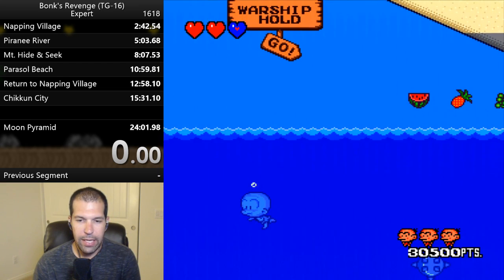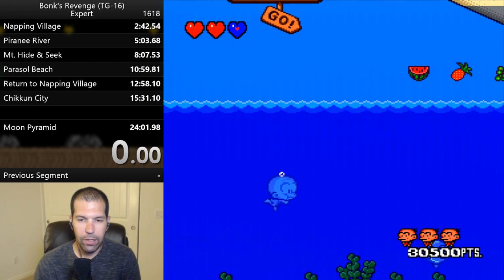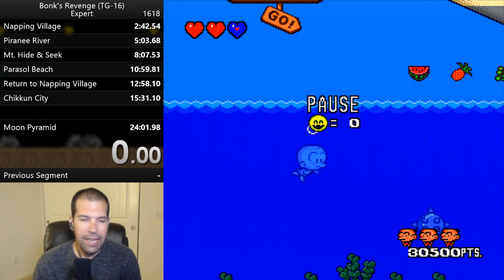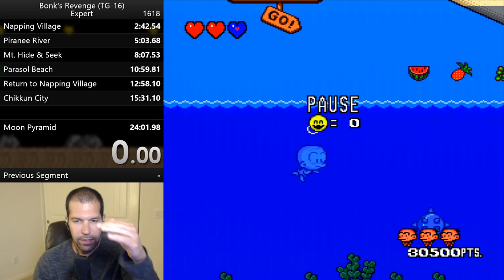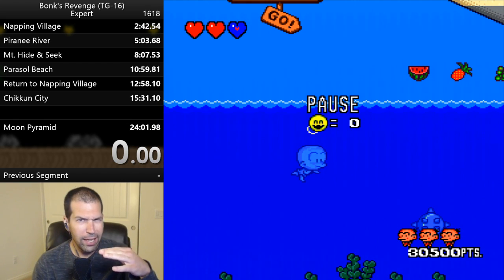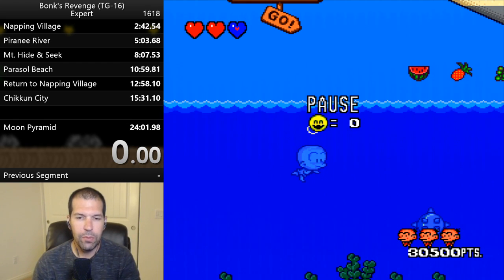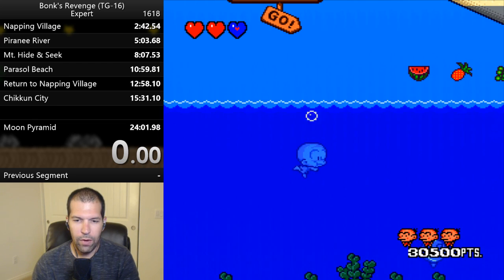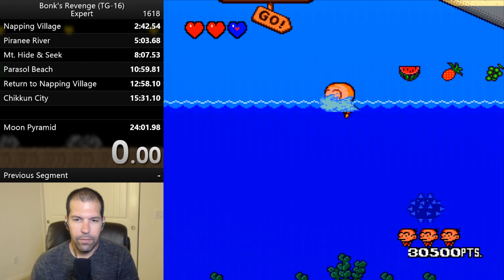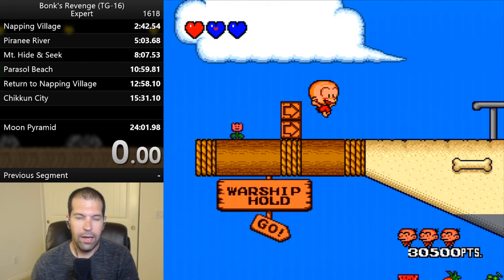You want to activate this guy when he's at the top. So I wait for him — he's coming down a little bit — and as he goes to the top I want to activate him at the peak of his trajectory, the top of his path. So I'm going to activate him at the top of the path.